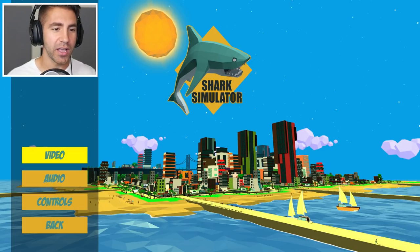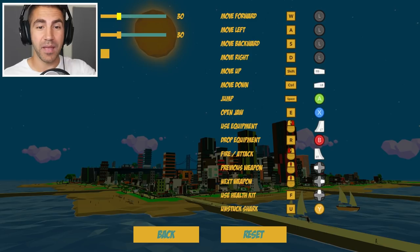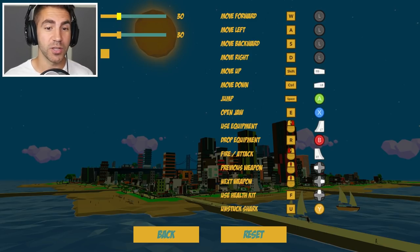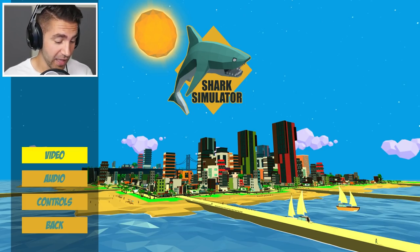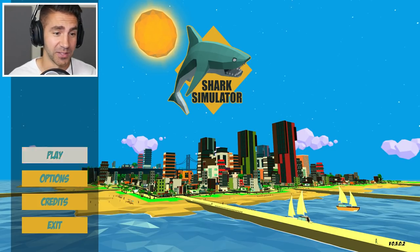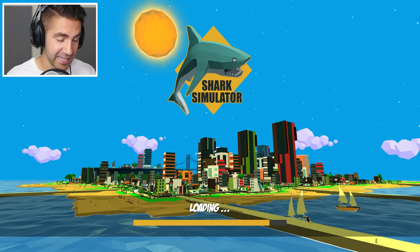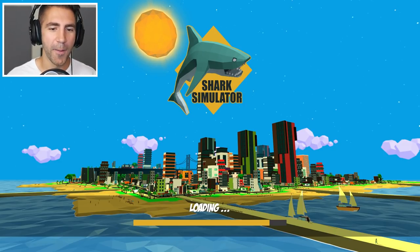Before we get into it, let's take a look at the controls really quick. You can use a gamepad if you want to. Open draw, use equipment. You can get equipment — like weapons and stuff. I think I saw a shark on a parachute. Hopefully we can get a parachute or a minigun or something. I've only seen like a one-minute video clip of this game.